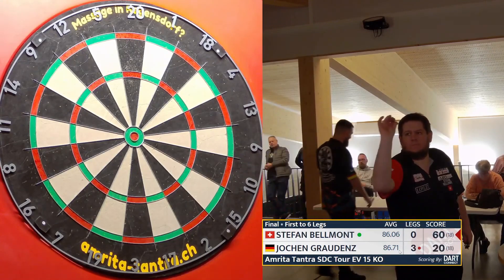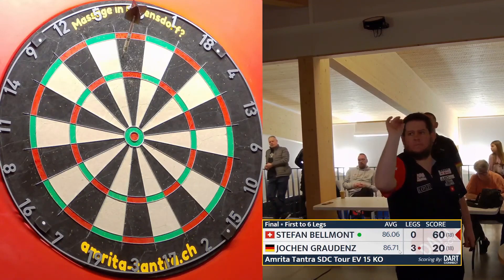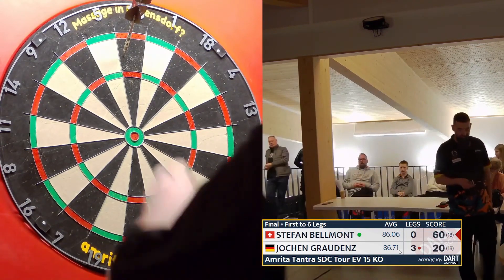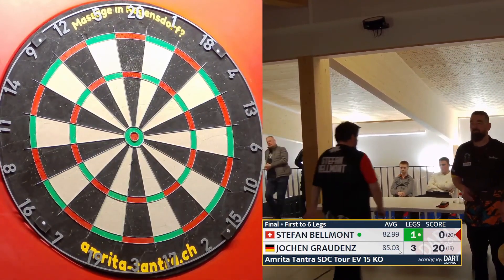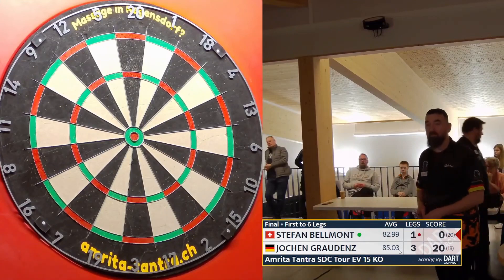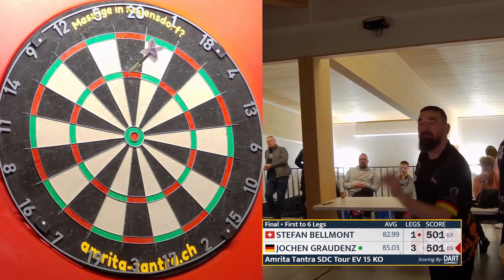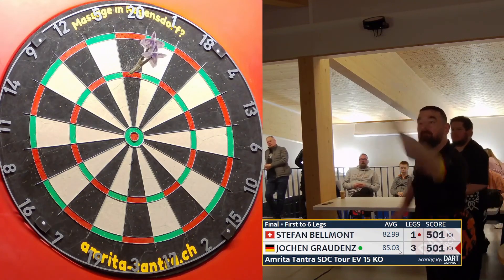He was reasonable at the double 10 — I don't know where I got treble 20 from. Couldn't find it. Stefan gets his first leg on the board. It possibly should have been his fourth leg on the board. So, hold a throw, got a lot of work to do, but he's got a leg on the board. He knows he can hit the double. That might prove important.